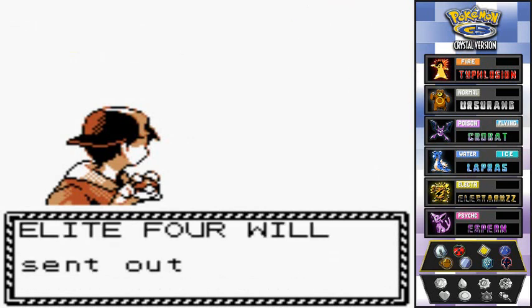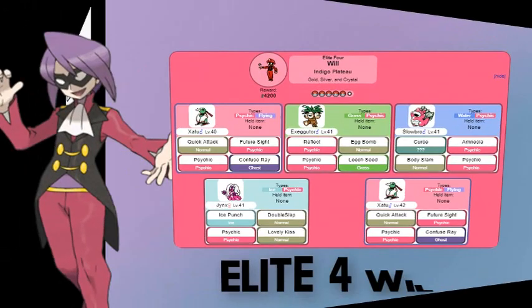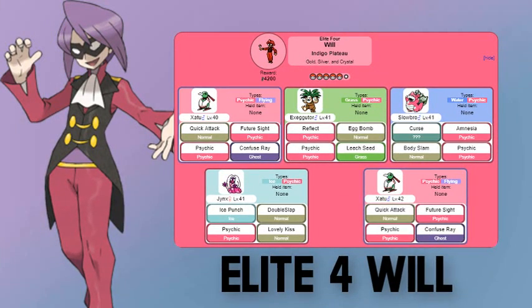Elite Four trainer Will is a psychic type trainer. He comes out with a Xatu — psychic and flying type. Then he has Exeggutor — grass and psychic. Then Slowbro at level 41 — psychic and water. Then Jynx — psychic and ice. And finally another Xatu at level 42 — psychic and flying. Best counters: dark type or ghost type Pokemon. For Xatu use electric; for Exeggutor use fire or ice; for Slowbro use grass or electric; Jynx is weak to fire, fighting, and bug types.